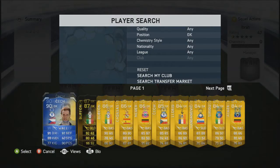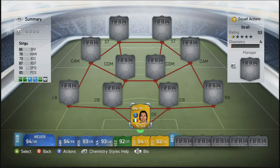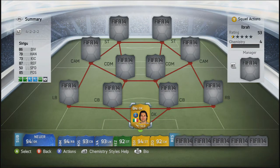To start off in goals, we're going to go with Siraju here, and he looks very, very good. I've used him, and if he had an in-form, he would be absolutely insane. He's got very, very good stats as well, and if you put like the glove chemistry style on him, he is an insane keeper.